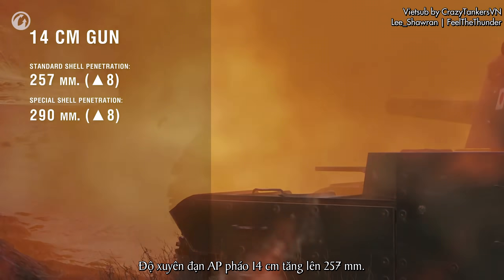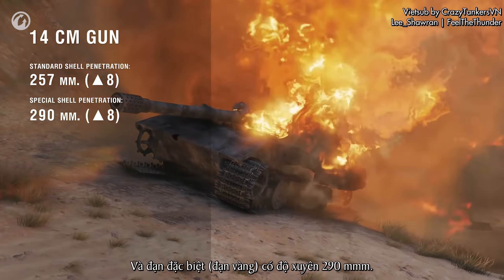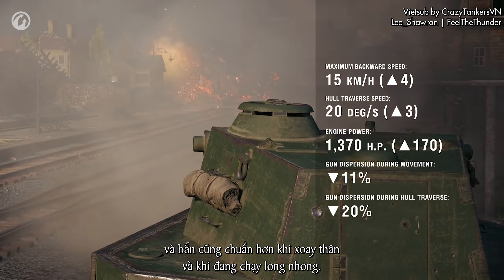Update 1.5 for World of Tanks is one of the most content-filled to date. It includes World of Tanks Premium Account, the ability to blacklist your least favorite map, Swedish medium tanks with hydropneumatic suspension, changes to artillery, reworked characteristics for Japanese heavy tanks and the FV4005, improvements to the Swedish heavy's characteristics, and new styles.